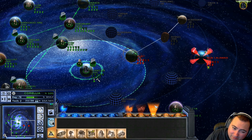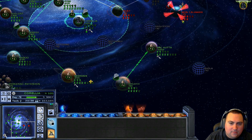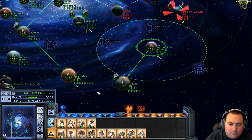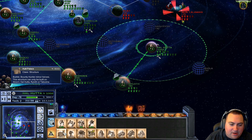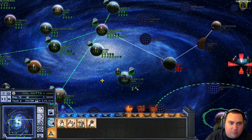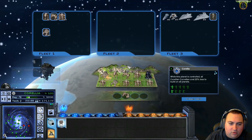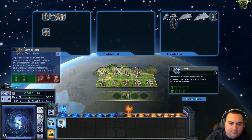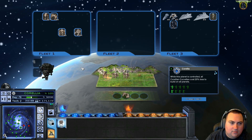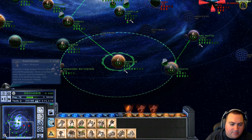Oh, they only have four building slots? I don't want a cantina there then. I guess you have to build a Hutt palace on Hutta — why not? We're just going to keep pushing on. Put Vader back in our space fleet. We're going to start building more tanks, so we'll hop back over to Geonosis. We did queue up some tanks on Geonosis.